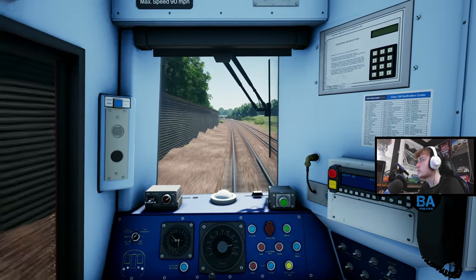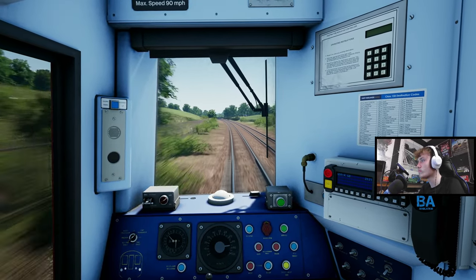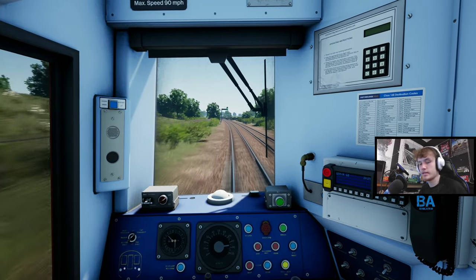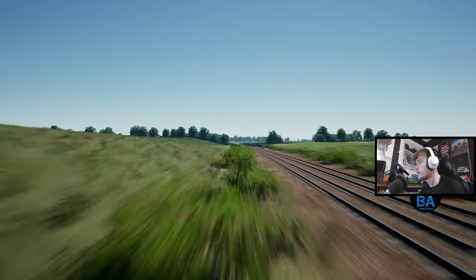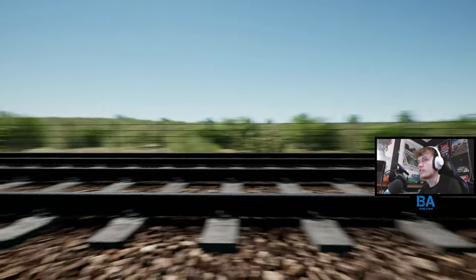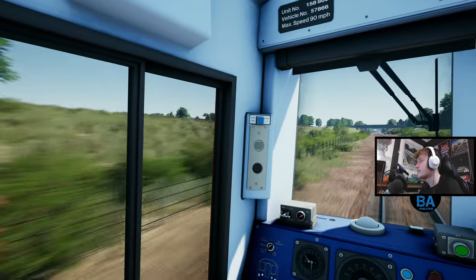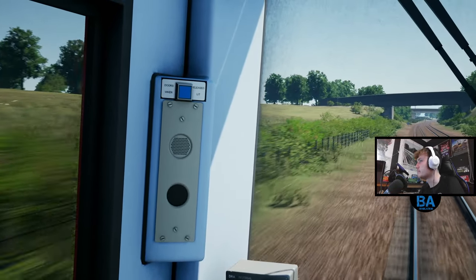Well, max operating speed is 90 miles an hour. This bare track here used to look horrible - this would be the worst looking part of the route prior to the update. It was like everything just had no textures on the fields, sort of painted in. That was really bad - like that, but all over.